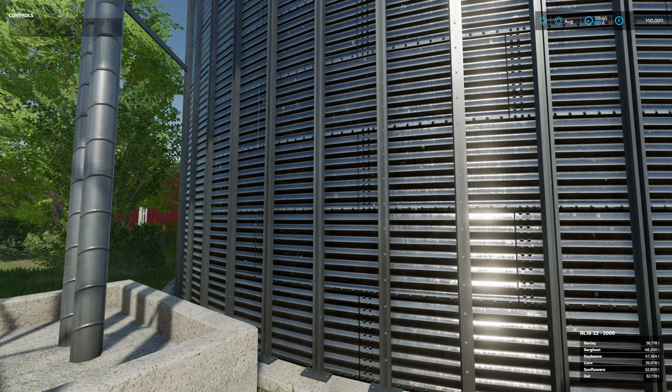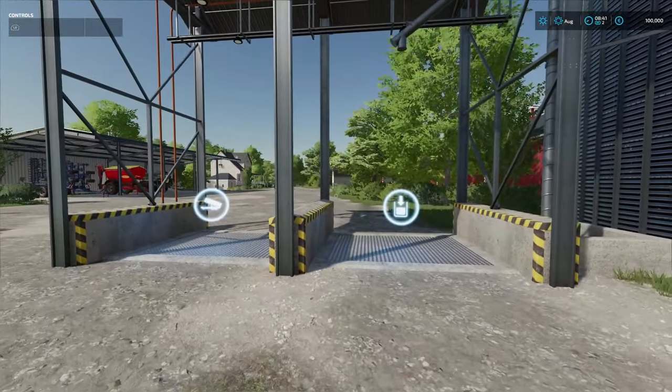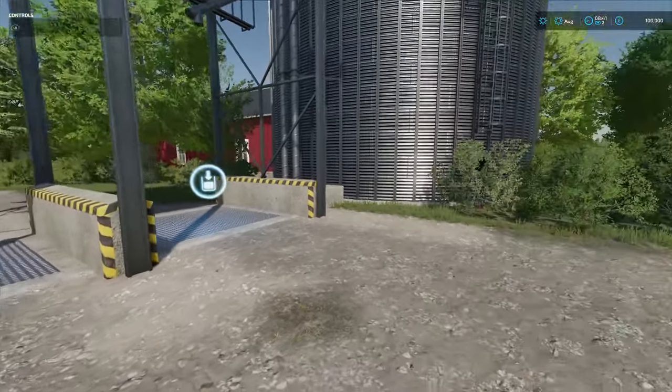Nice big silo system, a place to wash our vehicles — always nice when people put that in. We have stuff in the silo: barley, sorghum, soybeans, corn, sunflowers, and oat. Fantastic, it looks good.